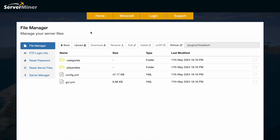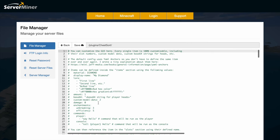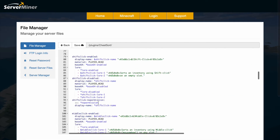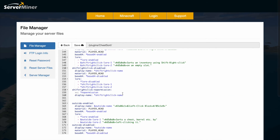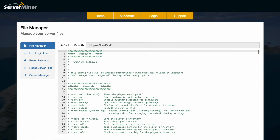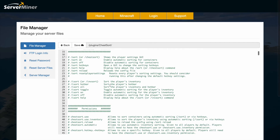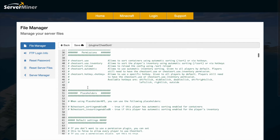Here we are in the SMPicnet control panel — you can see there are two YML files. The GUI file doesn't have too much in it; it's just what the GUI looks like, with all the player heads and icons. The config file is pretty long because it has multiple languages towards the bottom. At the top it lists all the commands, which we went through most of.